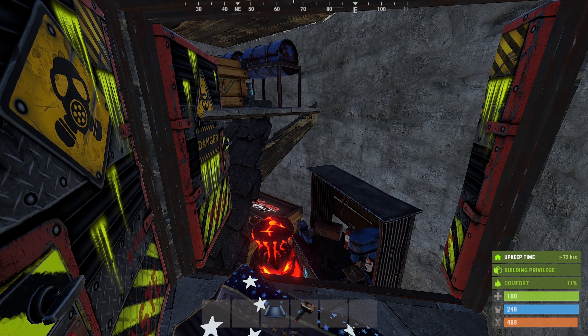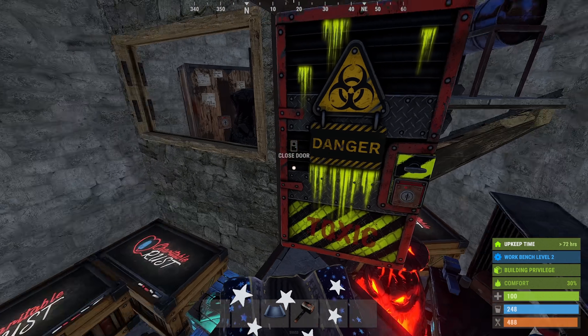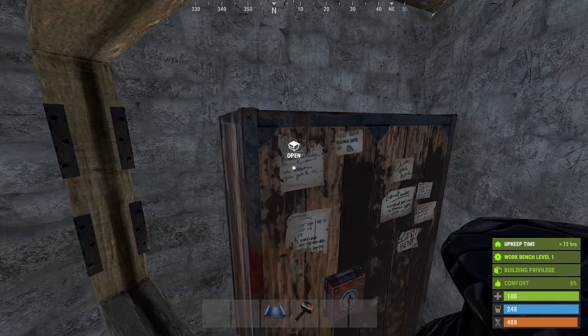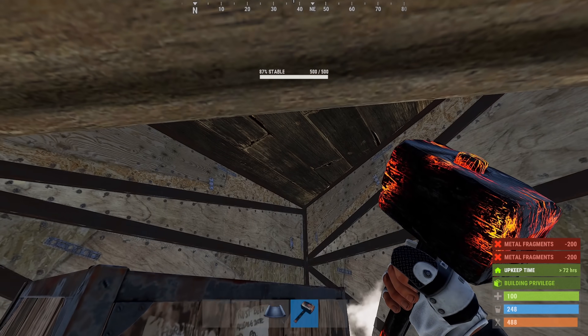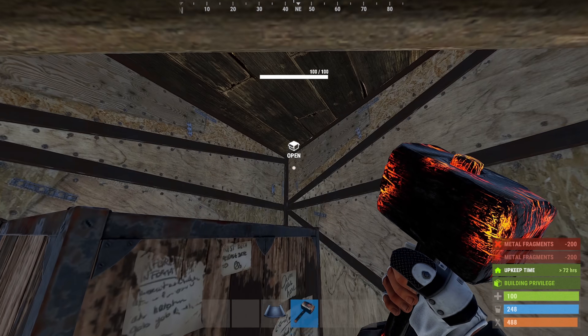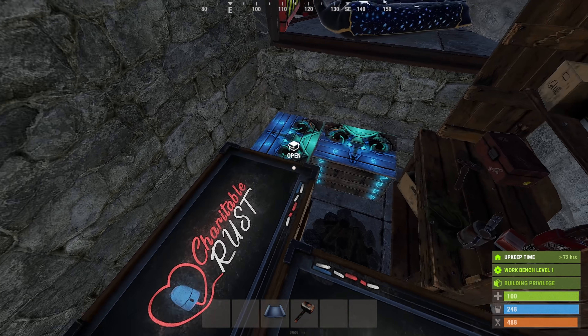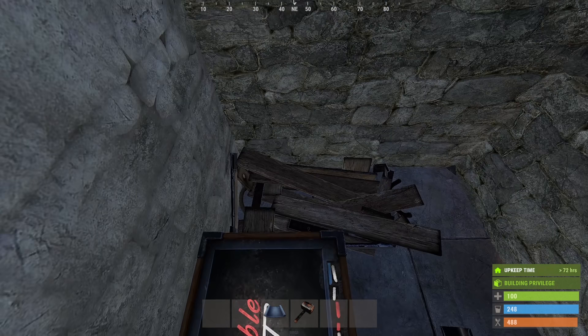Now let's start upgrading and adjusting our two most important parts of the base, since the raid cost is kind of wonky right now. First thing we'll upgrade is the TC room to metal. If we jump up here, we'll be able to upgrade these two walls, but not the ceiling or the floor. We'll do the ceiling soon, but we can upgrade the floor from right inside here. Unfortunately, it is blocked by this box, so we'll have to pick it up.